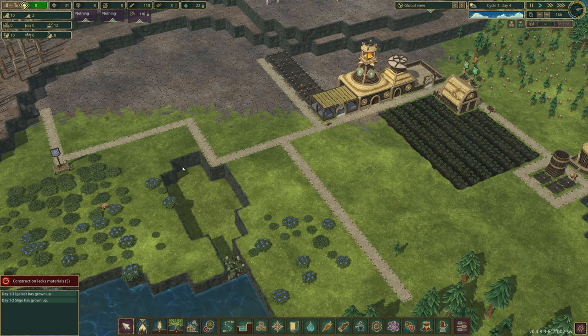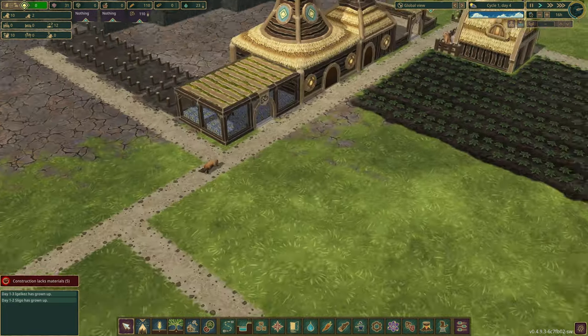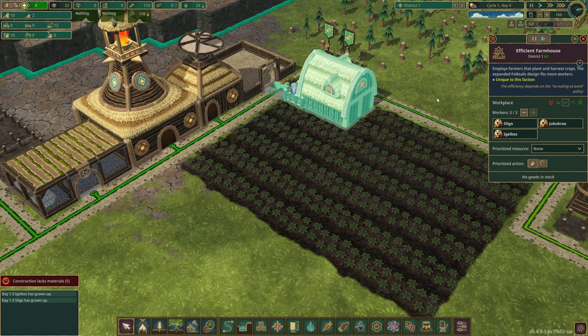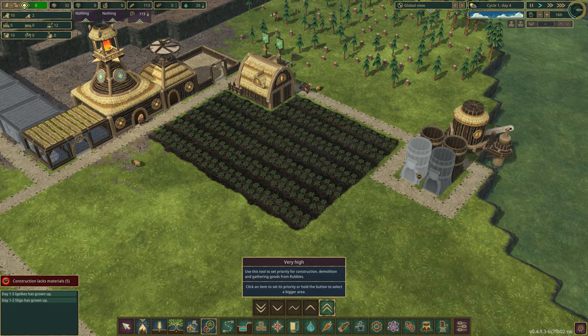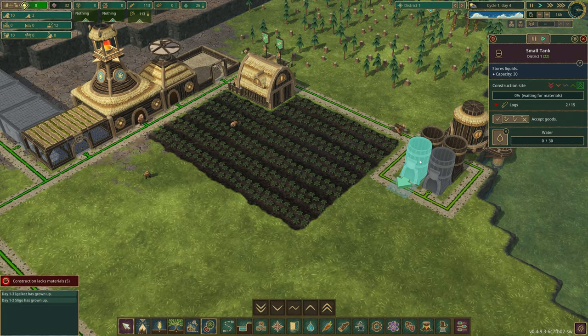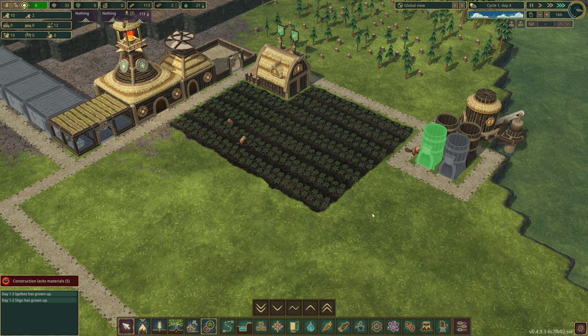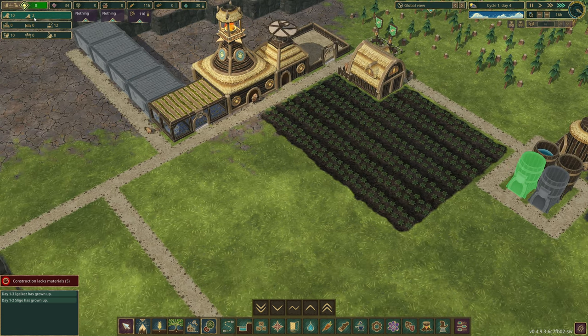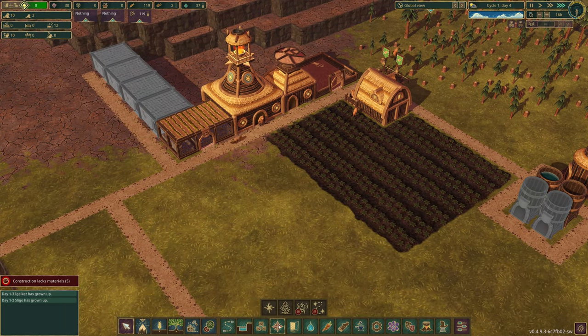Let's speed up time and get things rolling. We've got a little progress going on — the berries are being collected and we can see them all being stacked in the warehouse. We don't have any houses up yet, but two children have grown up to be adults, so that's two extra workers.